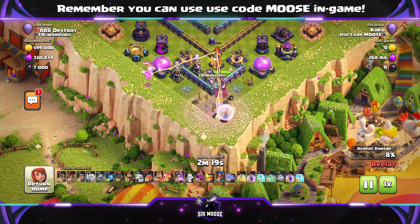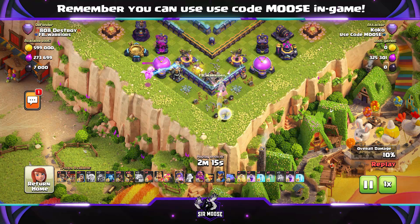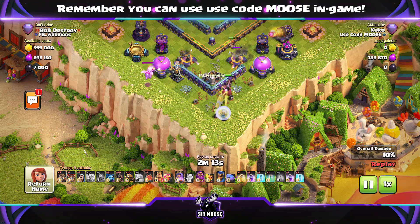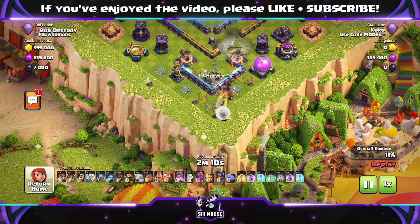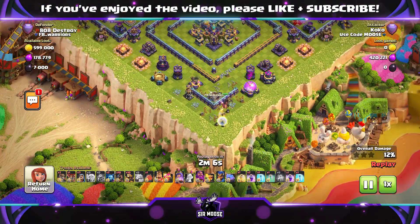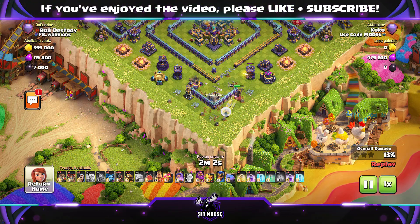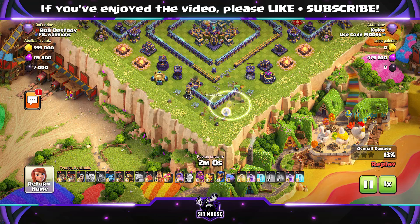There's a Baby Dragon there as well. There's a Multi-Inferno and some Expo. It is a bit difficult - you've got to concentrate. You can't start your Queen Walk and go off and make a cup of orange juice. You've got to be there focused. The Super Wall Breakers have opened up the compartment towards the Town Hall, but the Queen isn't going to go there.